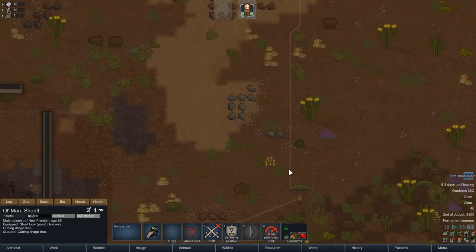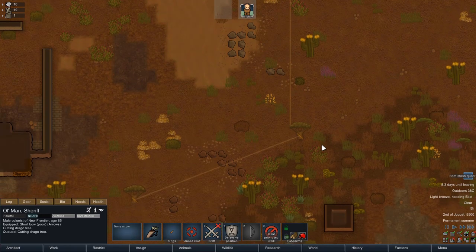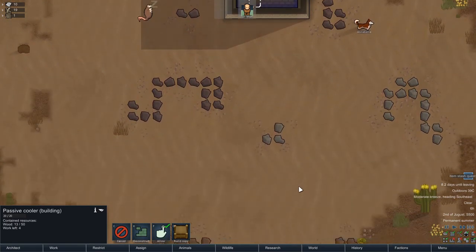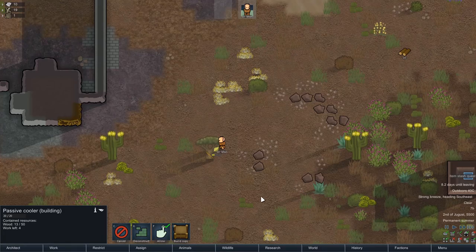Let's go cut down these Drago trees. Because we need that passive cooler. Without it, we are probably screwed. Just want to throw that out there, just in case that wasn't already abundantly clear and obvious.